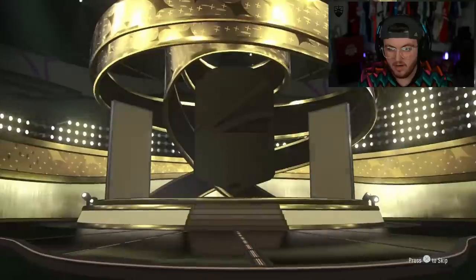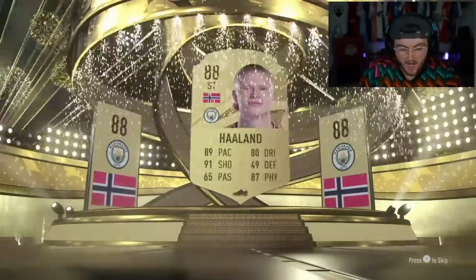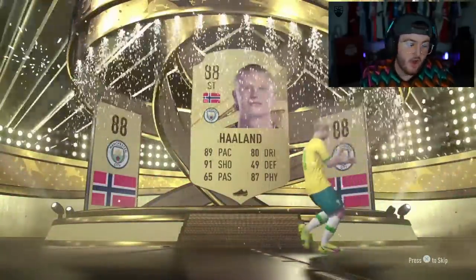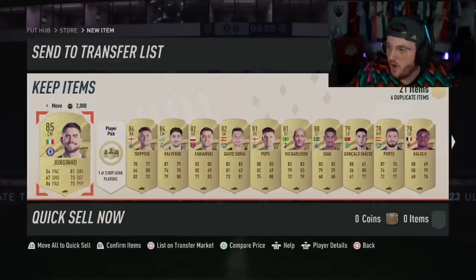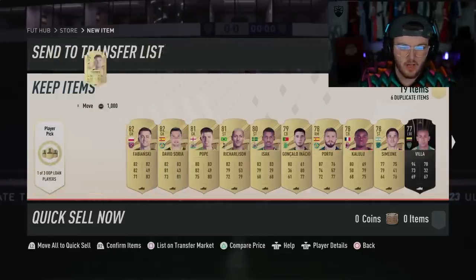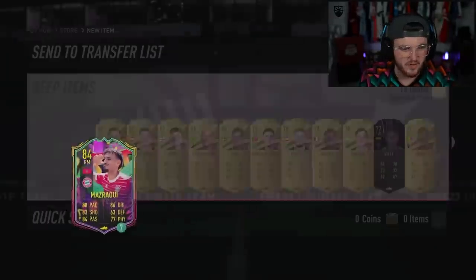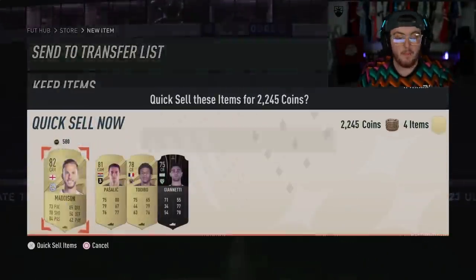Peter has got 100,000 coins basically on the dot - this is a mad gamble. Let's see what he gets. It's a walkout - come on, Ronaldo. Haaland! He has profit straight away - Haaland is good. What is Erling worth? 109k at the moment, that's good. Valverde in there as well - 10k. Jorginho and Trippier as well. He's got Haaland there, Romero - a little bit of profit, you can't complain.